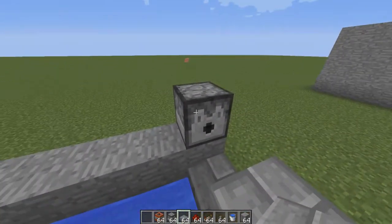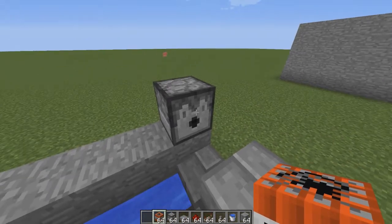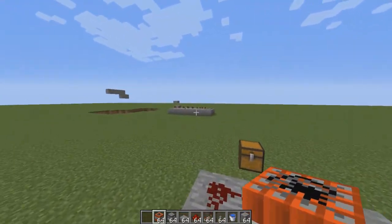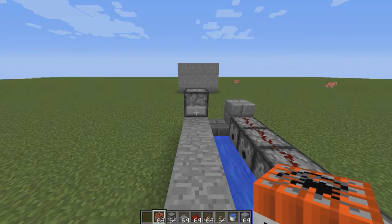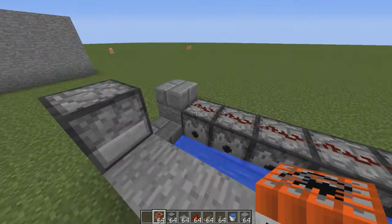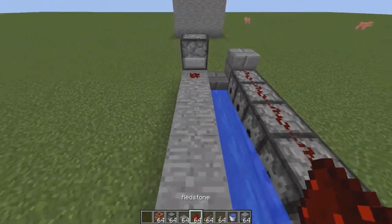That's not really going to happen with this setup because it's all automated — apart from you having to press a button. There's going to be a delay, but not from you placing down TNT, because it's going to be loaded in the dispenser and launched when it needs to be. That's the only problem with the simple cannon: you have to be careful about when you press the button and managing the repeaters.